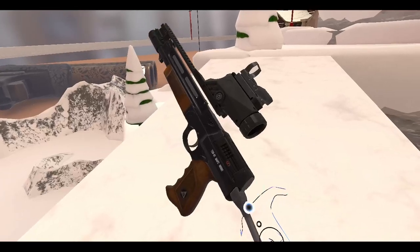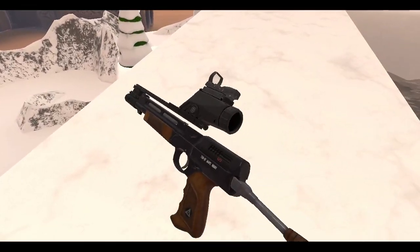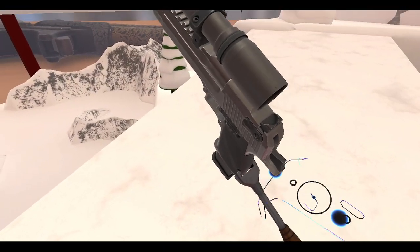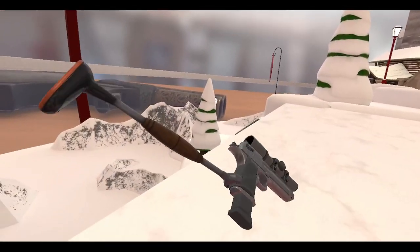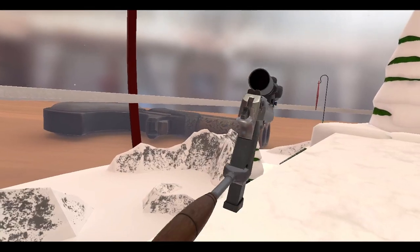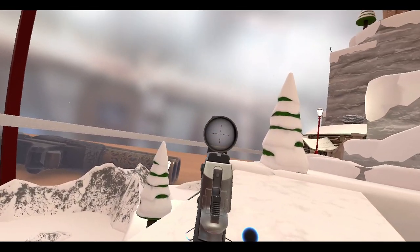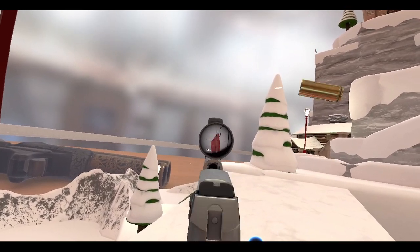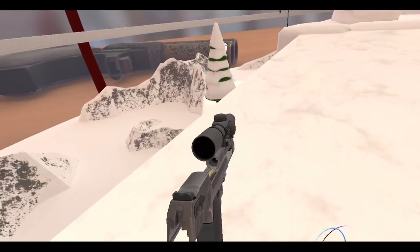It comes with a stock if you want. I wonder if the stock can be used on other guns or if it's bespoke. Oh, it works! That's pretty cool — it looks a little funky but it works. I'm glad I had the Desert Eagle to try it out on. These Desert Eagles sound really nice now — nice audio rework.